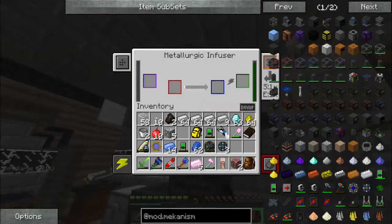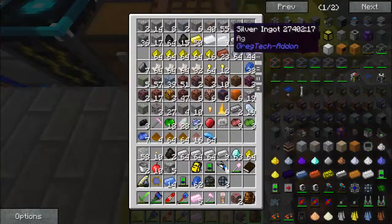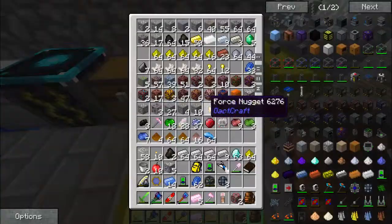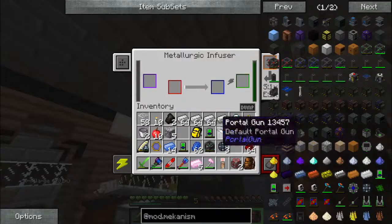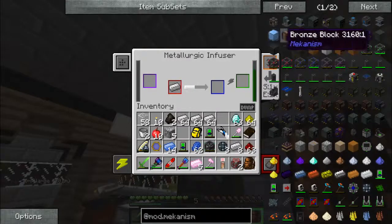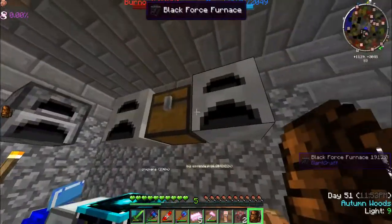We're going to be missing an enriched alloy. Is it one redstone per iron? Do we have any more redstone? We do — there's a ton up there. We'll find out if it's one redstone per iron. Yep, it's one redstone per iron. That's going to be done in a second. Enriched alloy.